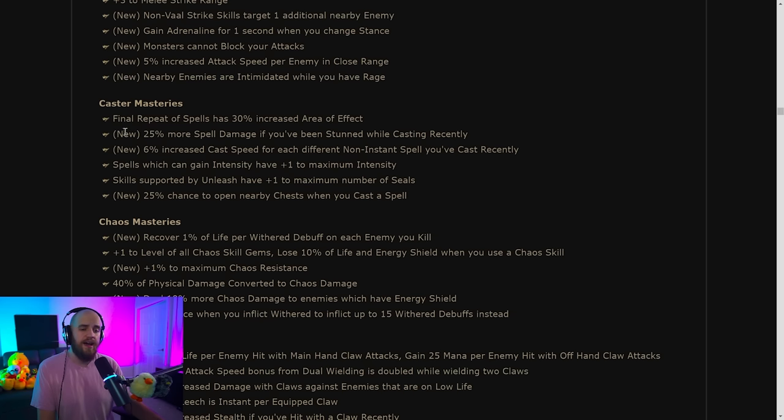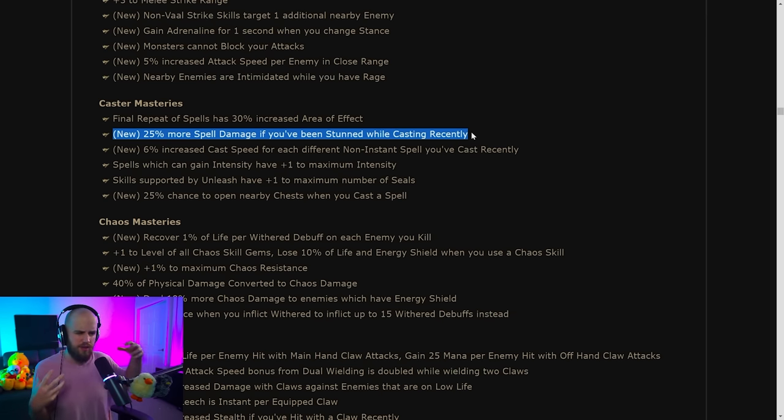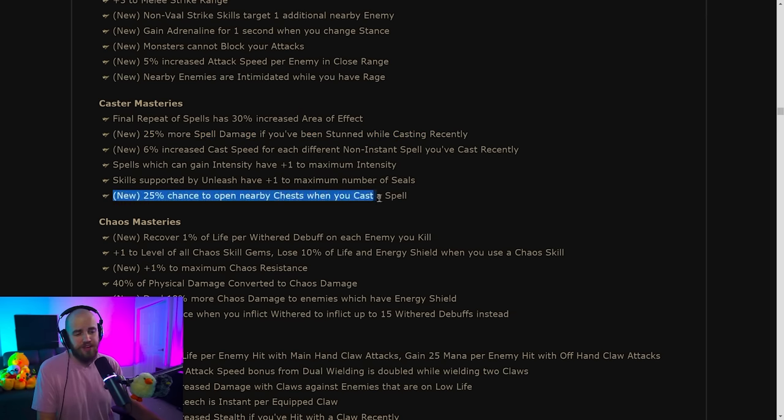They've added a bunch of stuff around being stunned — more spell damage if you've been stunned, defenses while stunned. I'm not too happy about this new obsession with giving bonuses for being stunned, because most of the time when you're stunned in Path of Exile you're just dead. There's also a 25% chance to open nearby chests when you cast a spell — I'm probably going to try some weird Atziri's map farming thing with this just for memes.